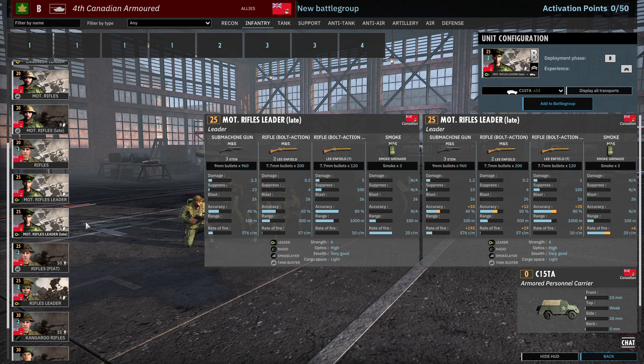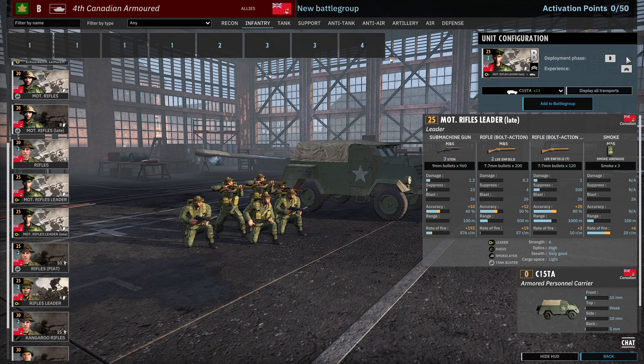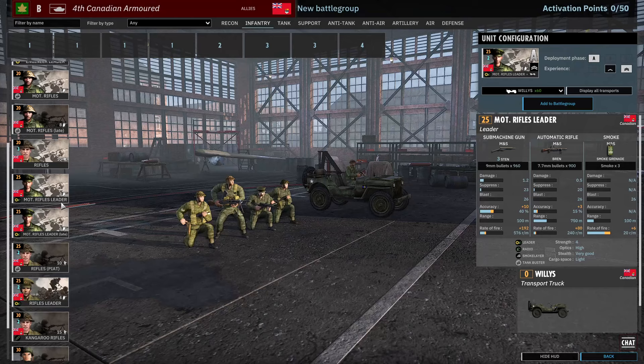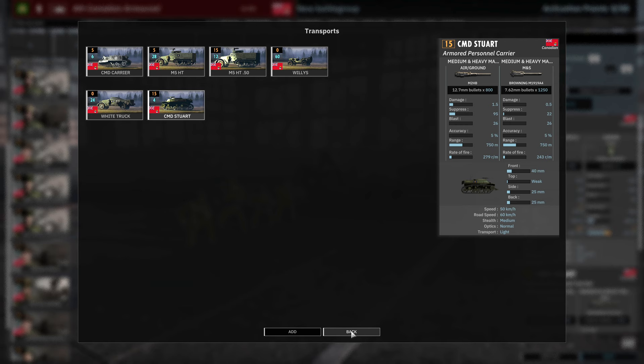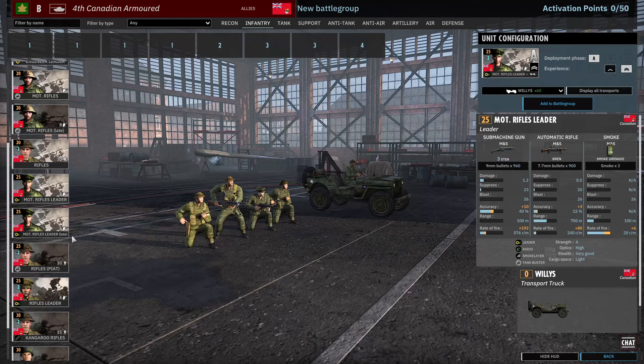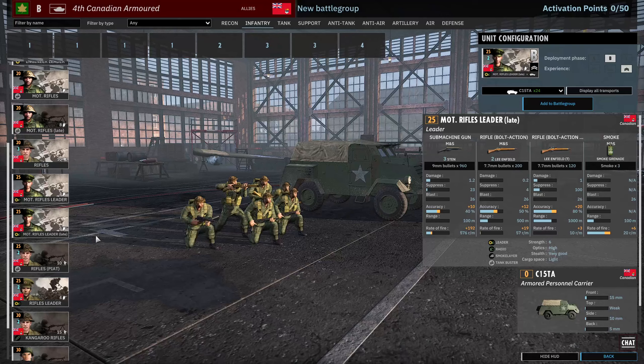There's also the Late variant: 3 Stens, 2 Lee Enfields, a Lee Enfield Sniper, and Smoke Grenades. It's a shame there's only two on a card at two vet in Phase C — if you could bring them in at Phase B you'd probably use them quite frequently. The Motorized Rifle Leader can also be brought in with the 50 cal half-track and the Command Stuart, which has a 50 cal. They can also be brought in with the C15 or the Command Stuart.